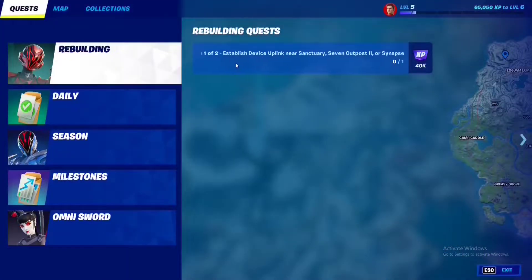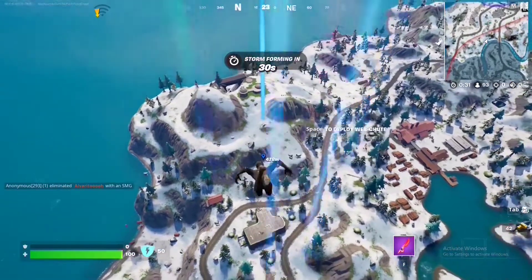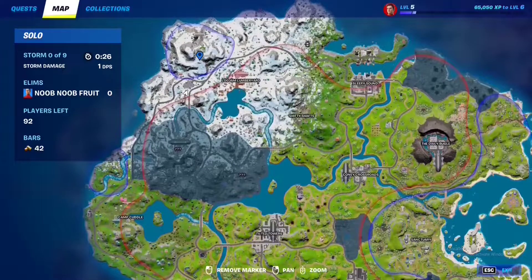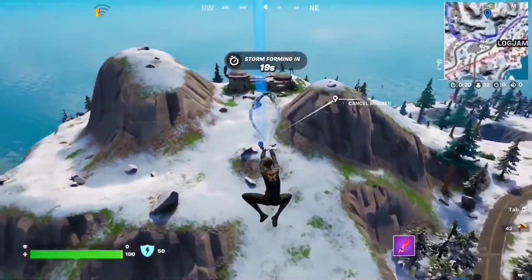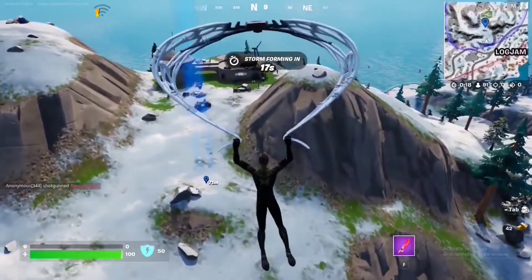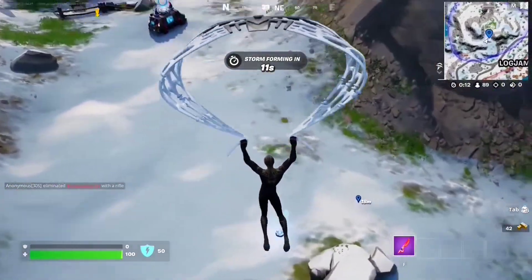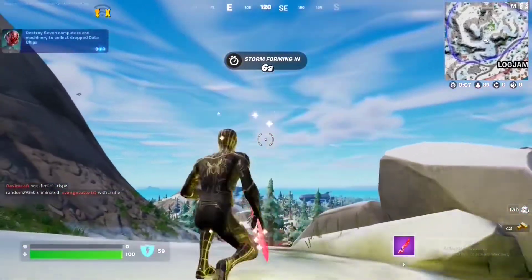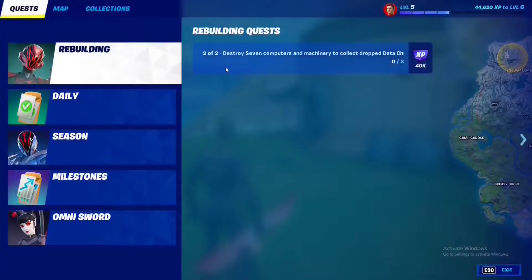For this Rebuilding quest, Stage 1 is to establish a device uplink near Sanctuary, Seven Outpost Two, or Synapse Station. We're going to the Seven Outpost because it's a faraway spot and nobody will bother us. Ping it on the map — here's the location. There's the uplink, a blue pad. Step on it — that unlocks Stage 2.